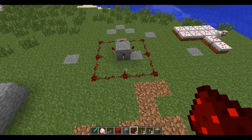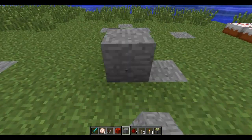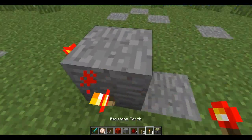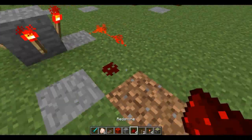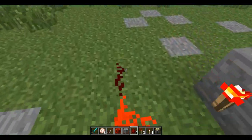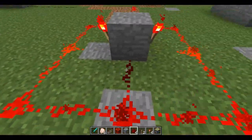This one here looks frickin' amazing. To make this, you just put a block down, put redstone on the three on the right there. Then you just make a box with redstone. And then, bam.